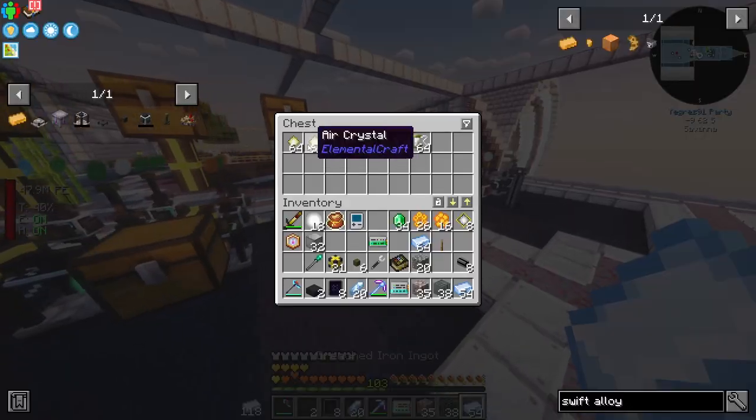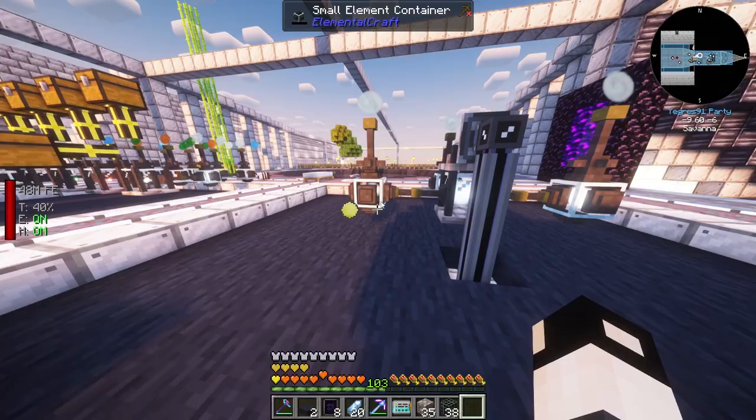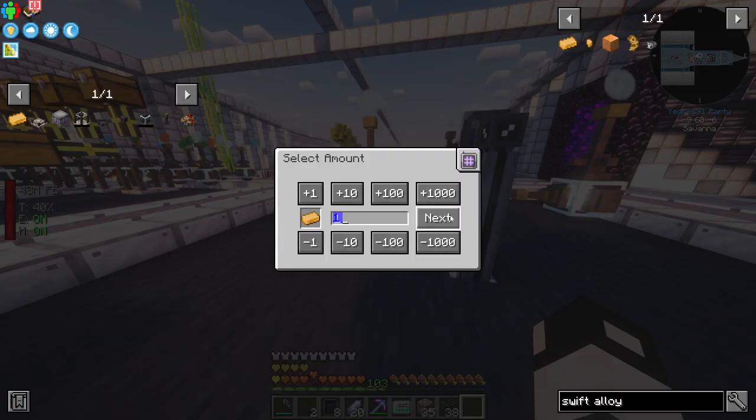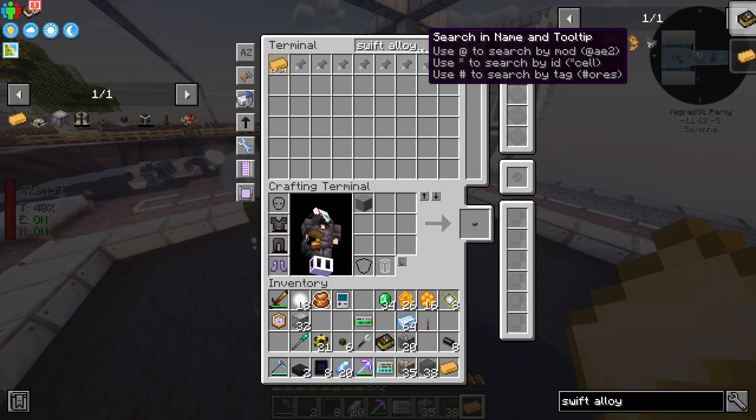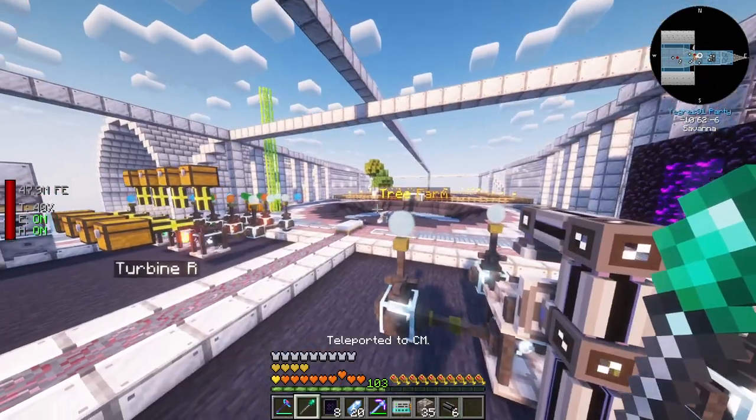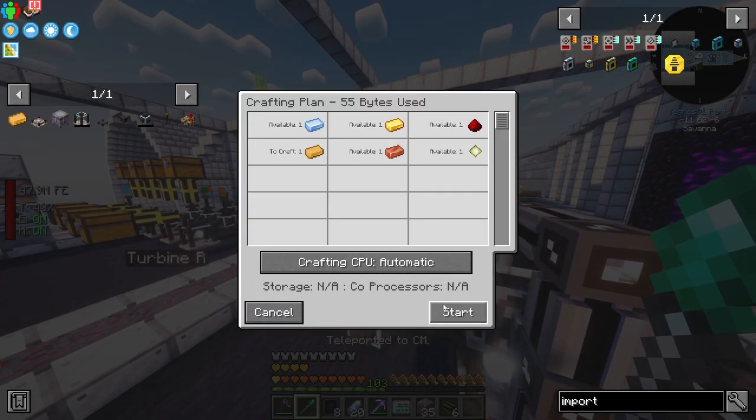We place the swift alloy ingots here. We're getting a missing air crystal and missing drenched iron error. Let's place those into the system and try again. Added an import bus and that works.